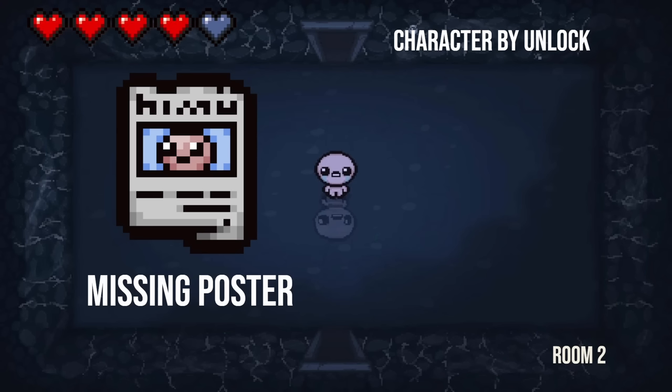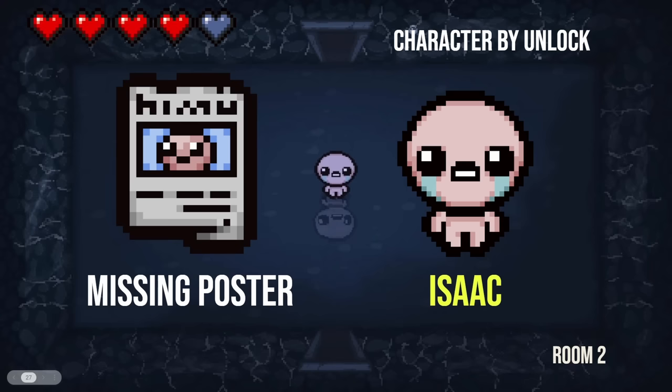Moving along here, room number two — Missing Poster. Who unlocks this trinket? Well, I know Missing Poster unlocks the Lost, right? So it can't be the Lost that unlocks the Missing Poster. Who would unlock Missing Poster? It'd have to be somebody you'd get before the Lost. I would guess that's Isaac — he's the most iconic character, he's on the poster. That is correct!